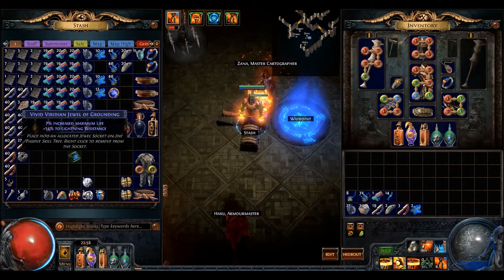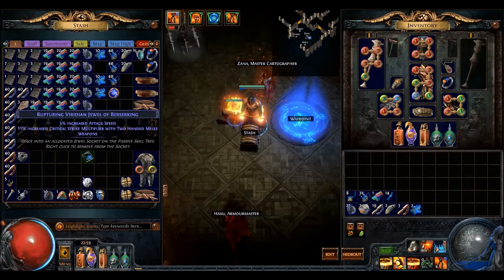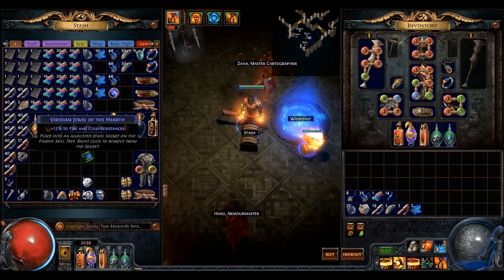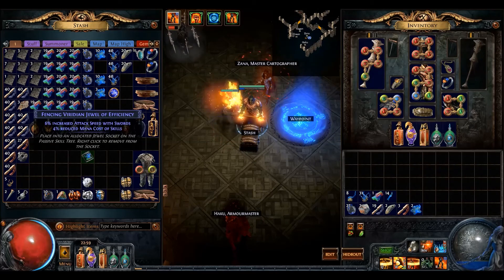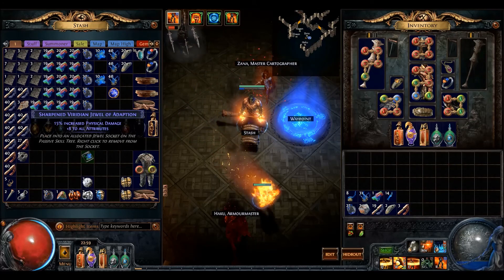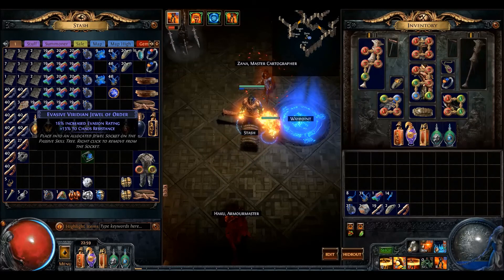The rolls on the viridian jewels are mana on hit and reduced mana cost — that's why we're rolling these. Besides that they can roll cold damage, AoE damage, mace damage, two-handed damage, and physical damage, so a lot of options there. The mana on hit mod is rather rare. But good jewels can really save up like 4 to 5 skill points if you really need it, especially for this build. Int and Dex are also nice. Since this build doesn't go to the Scion life wheel and we do want to get 5k or more life, you have to get some really nice life jewels.